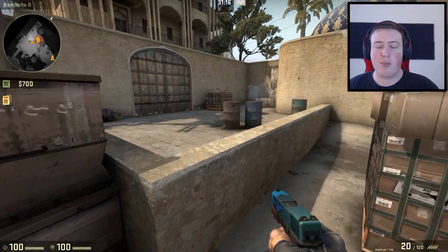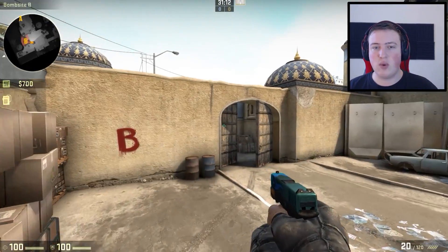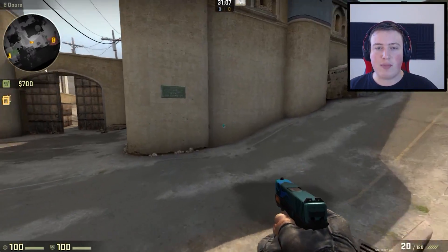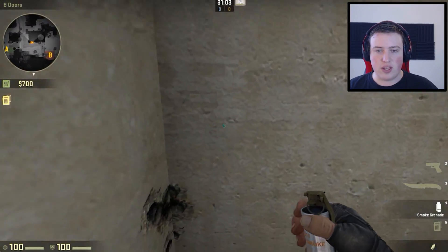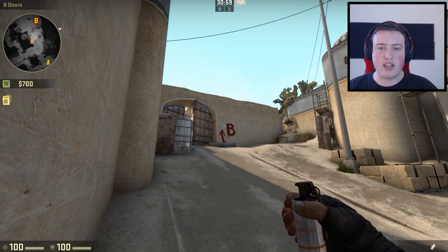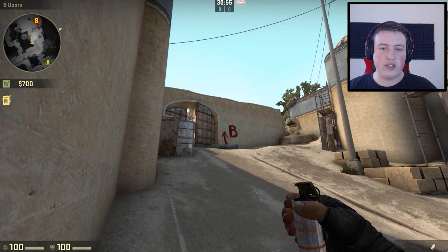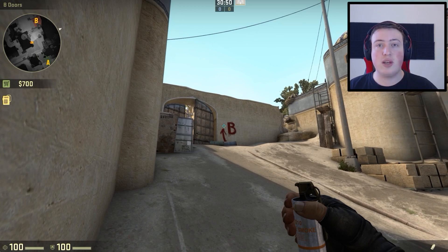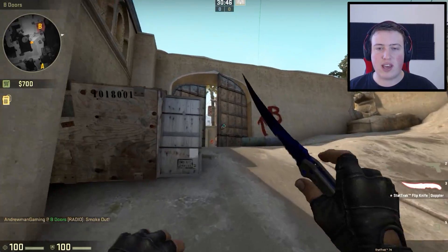Now it's time for the smoke for back plat. Back plat is almost as easy as the smoke for car — it's just a little bit more sensitive. So we're going to go back to our area. We're going to go right in this corner where I've shot bullets. Now what we're going to do is aim to where the arrow is, at this little paint splotch right here. This is going to be a jump throw — we're going to aim and jump throw, just like that.